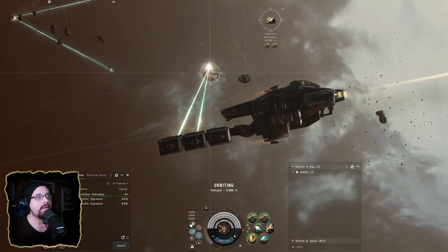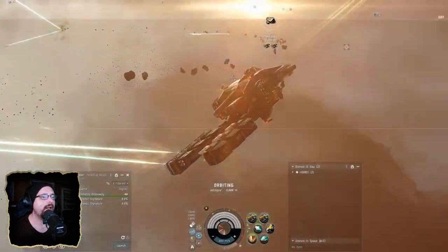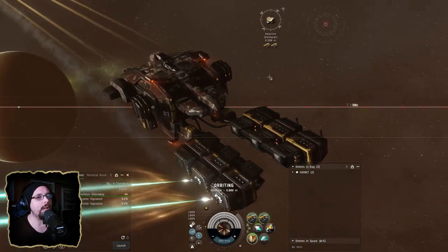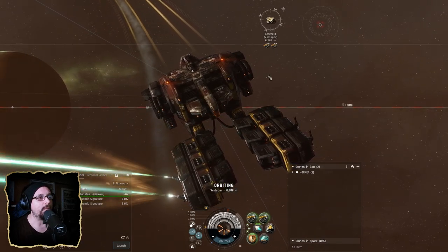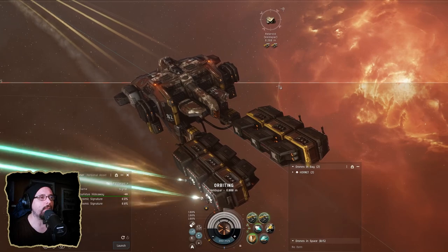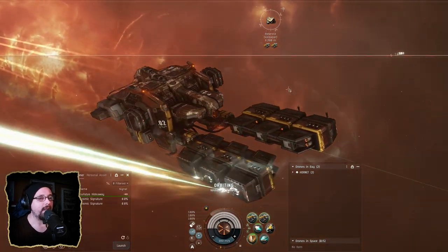Once we get omega, I'll immediately start working on procurer stuff. Once we get the procurer up and running, we'll continue to mine like we've been doing but at a higher rate and higher yield. We'll look at getting some implants and branching out a little further from Jita. We'll probably end up getting into the retriever before we make the jump to exumer, but once we get into the procurer we'll essentially have the skills for the retriever too, so we might have both to use depending on the situation.